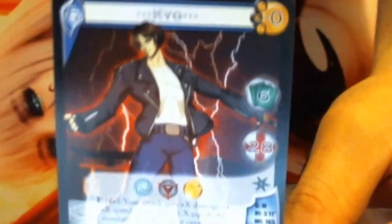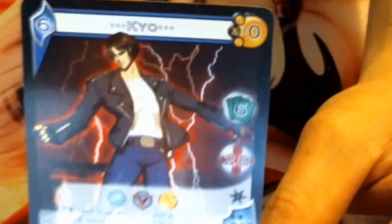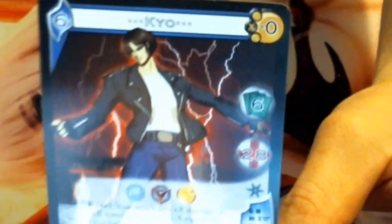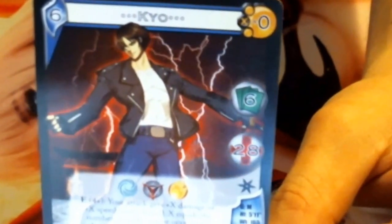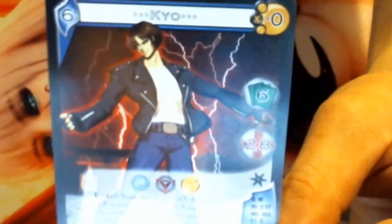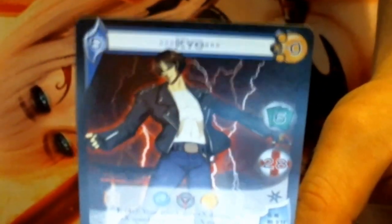We start off with the very first card of the deck: Kyo Kusanagi himself. As you can see, Kyo is a 6 hand size, he has 28 health, and he runs off the symbols of air, chaos, and fire, which is the theme of the deck. It is a fire deck, as that is my preferred symbol of choice.